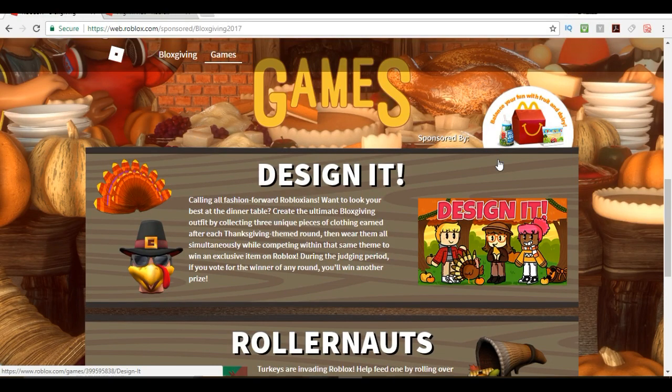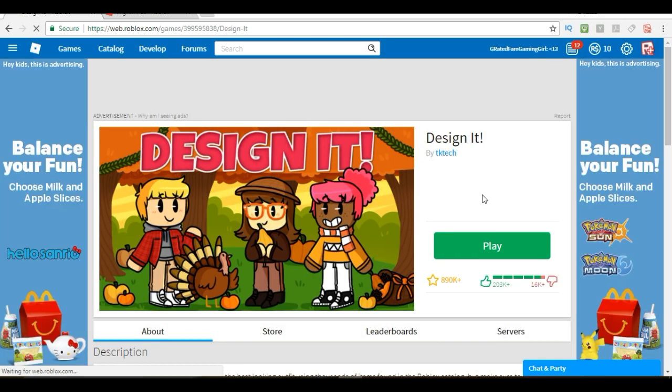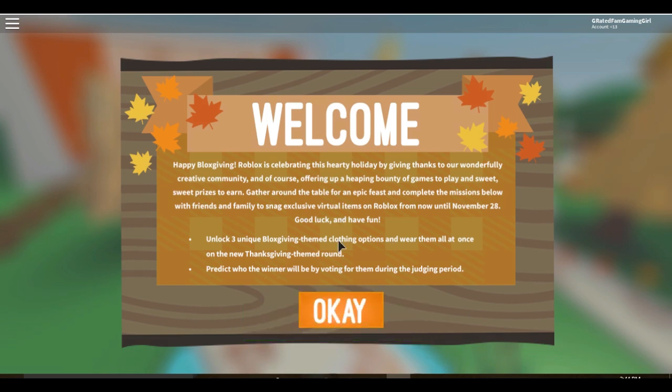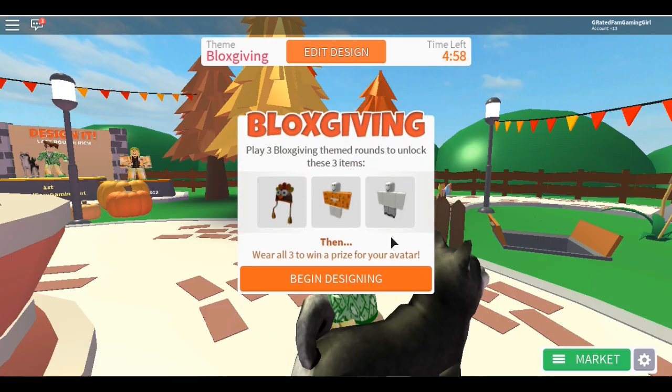Welcome everybody to the G-Rated Family Gaming channel. Today I want to show you, as part of this Blocksgiving event, how to get this cool turkey head. Go into the Design It game and play - you'll get a welcome message that tells you a little bit about how to get this item. There are two items in each one.